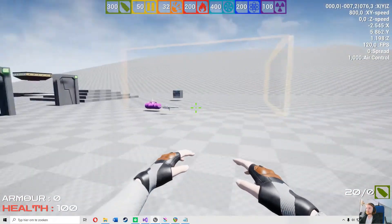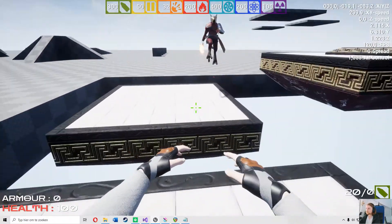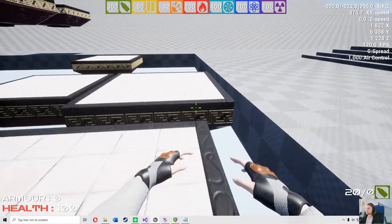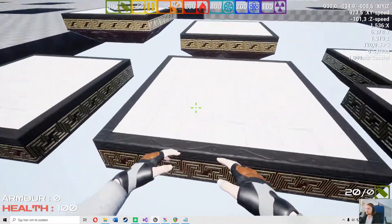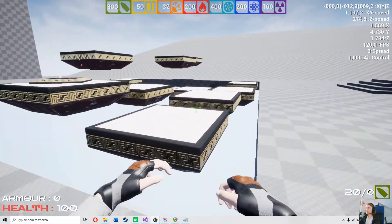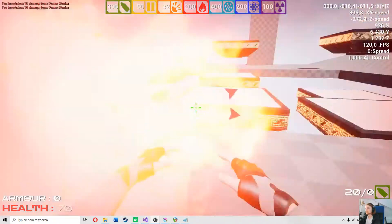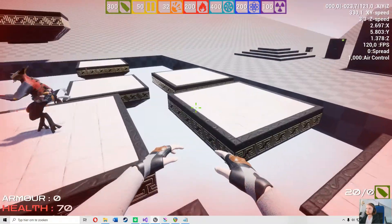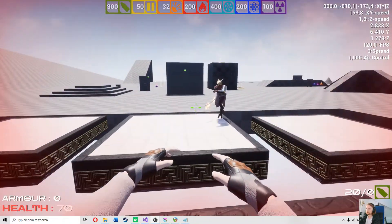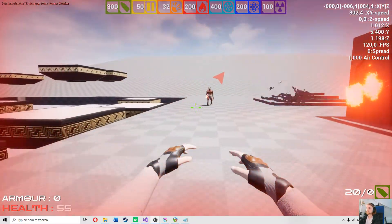It basically checks if there is a direct navigation line between me and the target. If there's not a direct navigation line, that means the AI cannot reach me, so the AI will attempt to perform a jump if it can. It needs to be within a certain distance and within a certain angle. I've tried to figure out the correct jumping angle for a very long time — it involves a lot of trigonometry calculations that I always failed to do correctly, but I finally found a way to calculate a correct jumping angle for the AI.